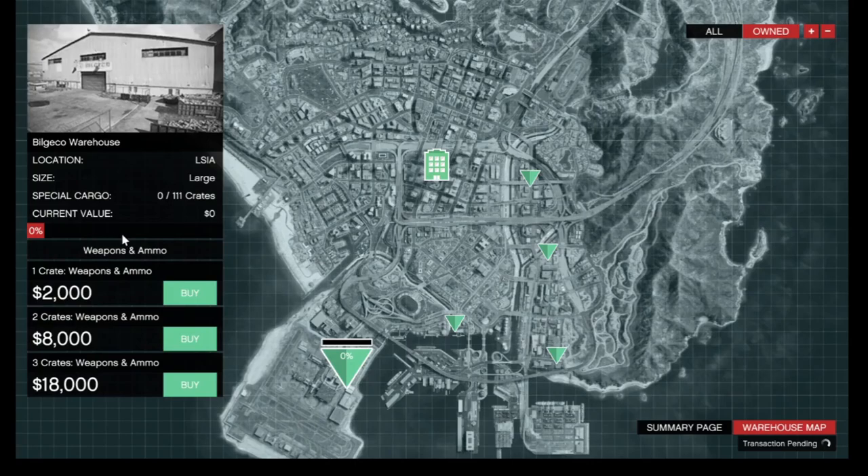About the warehouses — if you've got over 50% of crates, say around 50–70 crates out of 111, and you leave that for too long, NPCs will come and raid it. If you don't defend it in time, your cargo will be gone. Once you go over 50%, make sure you sell right away. There is a timer that ticks down once you hit that 50% threshold. Try to stay under 50% capacity of your warehouse so you don't get raided.